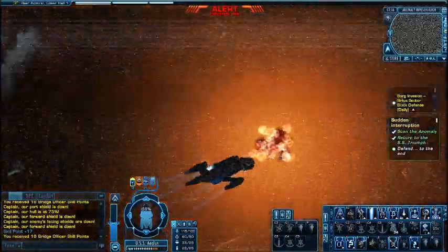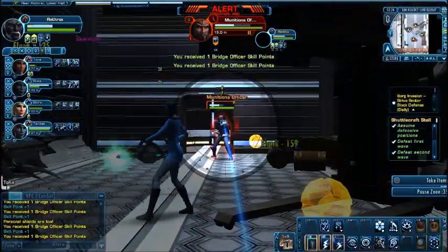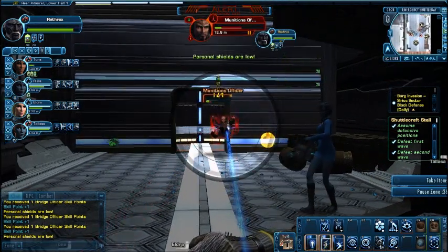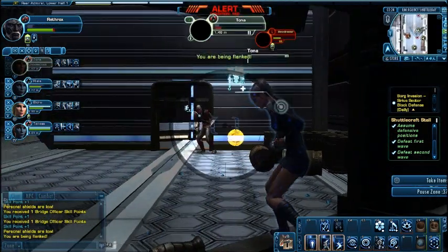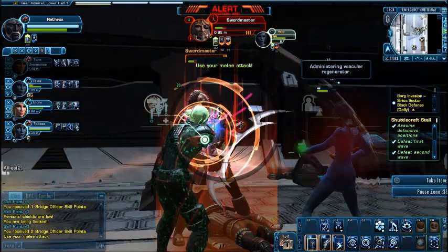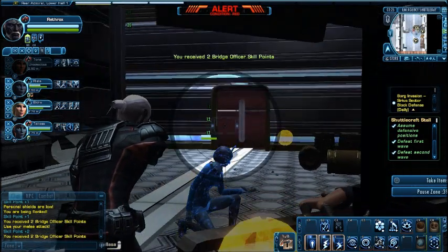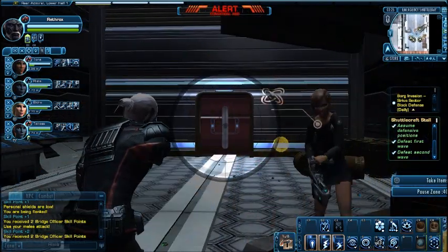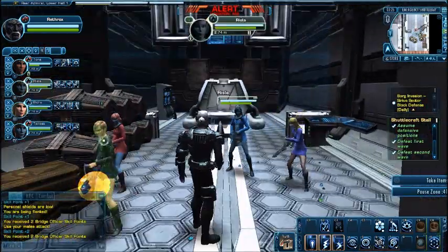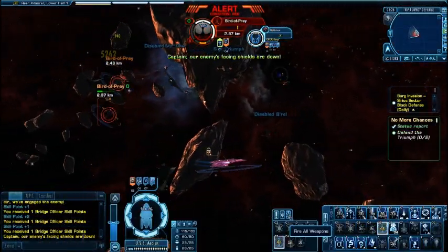The ground game has been revamped where it's kind of like a third-person shooter. You have the option to try to make headshots and stuff. My officers are down there too because they beam down with you and help you kill stuff. You can pick healers, science officers, or tactical officers. You can also customize their outfits anytime at Earth Space Dock. It's a nice feature — you always have somebody to go down with you, even other players.